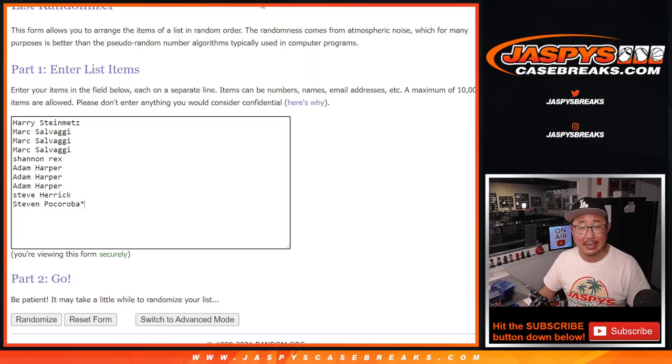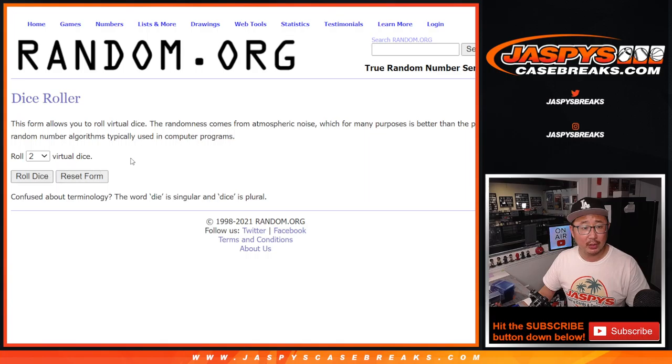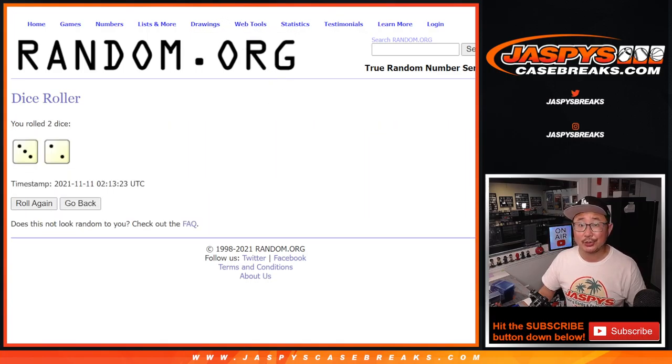Big thanks to this group here for making this happen. There are the numbers right here, and let's roll it. Let's randomize names and numbers three and a two, five times.